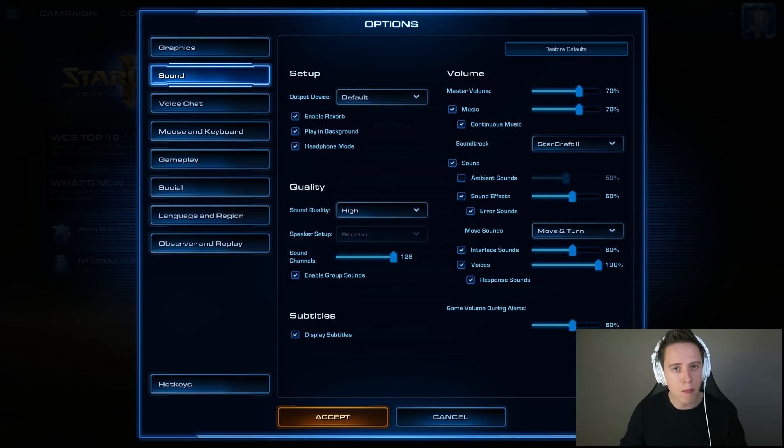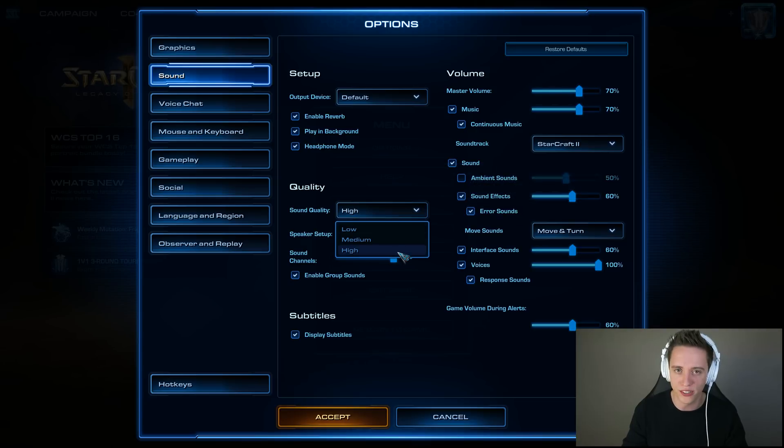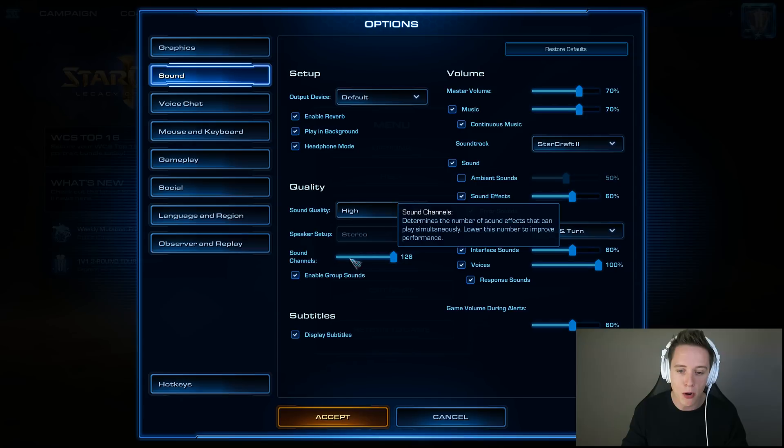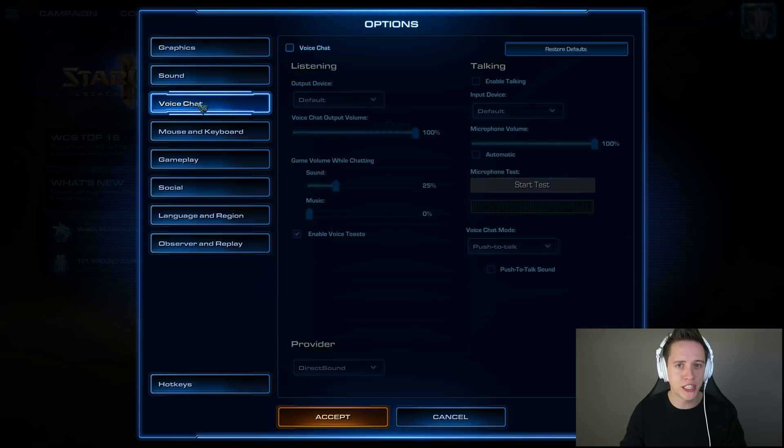Next up, we got sound. Most of this is really just personal preference. One thing I would highly recommend is to go for the highest sound quality the game has to offer, as well as the most sound channels. One thing I personally turn off is the ambient sounds, just because I really don't like the random noises you sometimes hear. As far as voice chat goes, I don't think anyone really uses this, so you may just want to consider turning this off all the way.